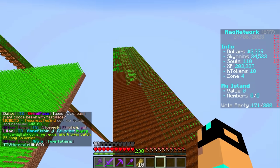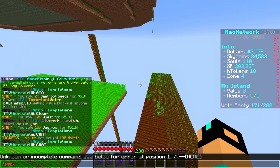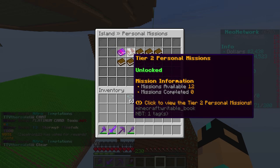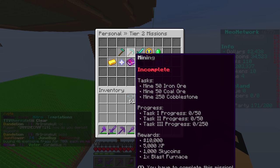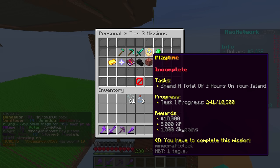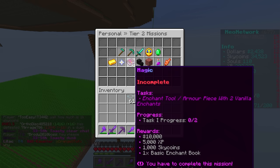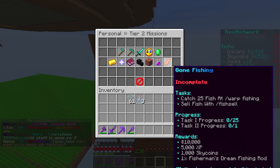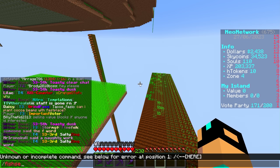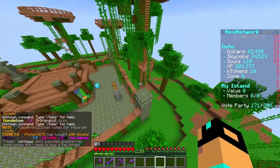Everything is planted nicely. We sell all the extra stuff we got — a whole hundred bucks. Tier one is all complete. Tier two: place five water buckets, place 25 sugar cane. That's pretty easy. Huntsman — a little difficult, but we'll complete the tier. Kill 10 — really easy. This is all super simple. I don't think you can do slash fish sell anymore — we'll find out when we get to that mission.